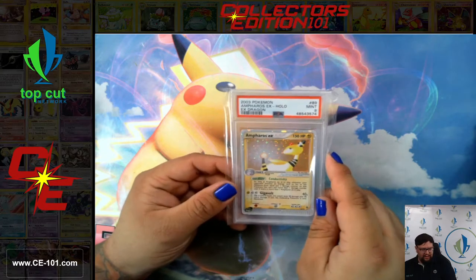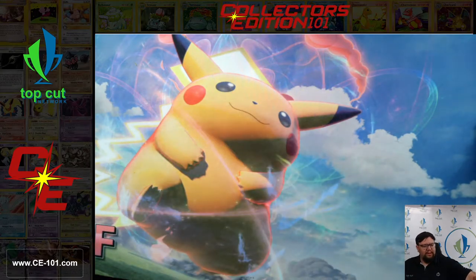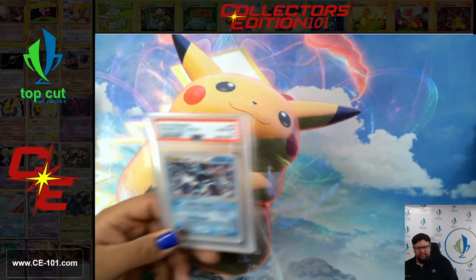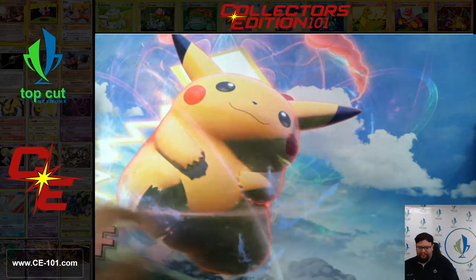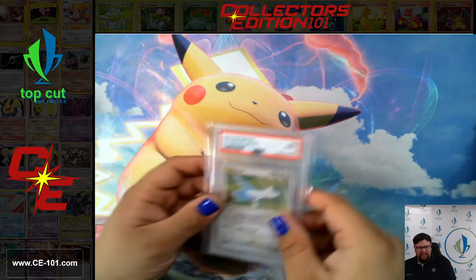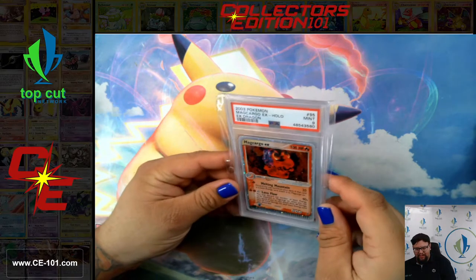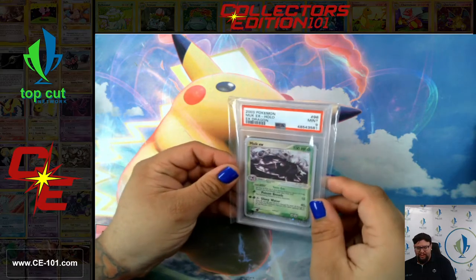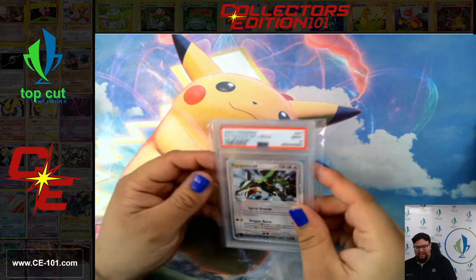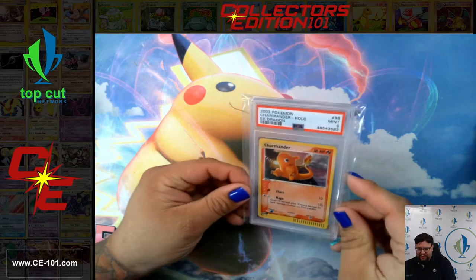Ampharos in a 9. Dragonite EX in a 9. Golem EX in a 9 as well. Kingdra EX in a Gem Mint 10. Latios EX in a Gem Mint 10. Another Latios EX, 9 — so close to a back-to-back 10 on that. Magcargo EX, 9. EX Dragon — 9. Muk EX, 9. Rayquaza EX, 9. And the secret rare of this set, Charmander, 9 as well. Gorgeous little card.